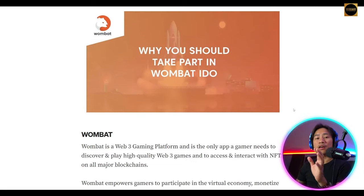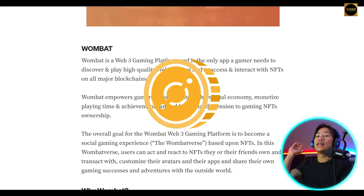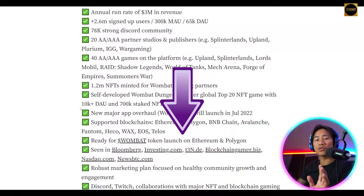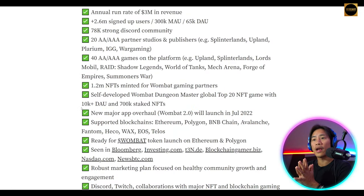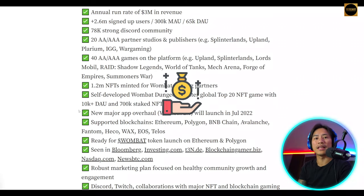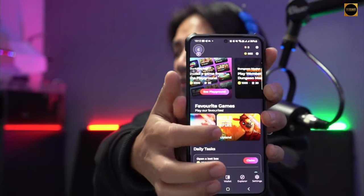The Wombat token is a deflationary token, so it will increase in value as the supply diminishes. You can read through that information on this page — the link will also be in the description of the video. Do your own research. This is one of the best apps I've found that will definitely help you earn some extra money just by playing.